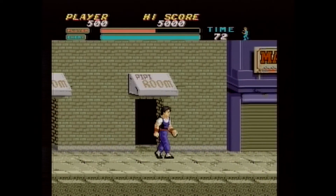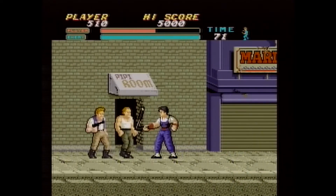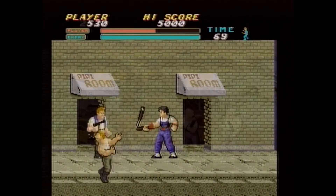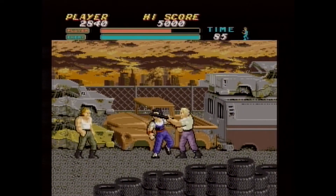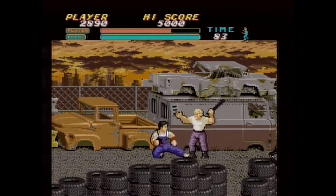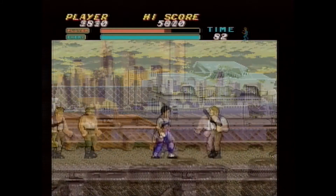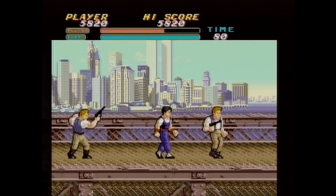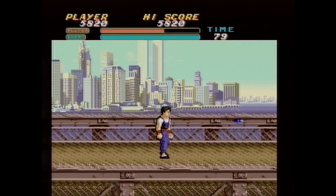Each level is structured as a gauntlet of enemies, usually with a pair of nunchucks offered as a power-up halfway through, and concluded with a boss fight. The enemy gauntlet is meant to challenge the player's memorization skills, timing, and mastery of the controls. Enemies will flank the player from either side, fire projectiles, and threaten the player with different opponents whose optimal range may be set at a distance, up close, with high attacks, or even low attacks.